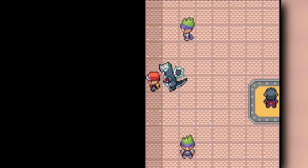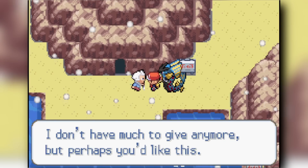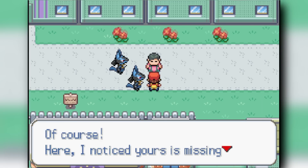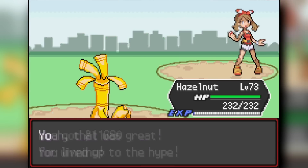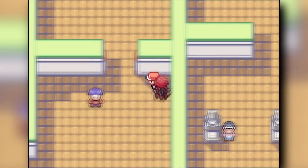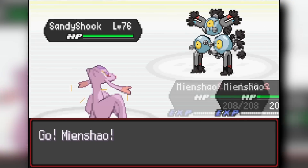After beating Koga we went item hunting — got the Life Orb, then fought Pryce to get the Choice Scarf, fought Jasmine for the Choice Band, also obtained Mega Lucarionite. We rematched Misty without too much trouble. Blaine had Desolate Land active infinitely, meaning no Water moves at all. I reset many times testing different Pokemon and items until I found a combination that worked. Starting with Mienshao against his Sandslash using Reckless High Jump Kick one-shotted it.